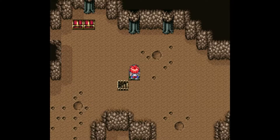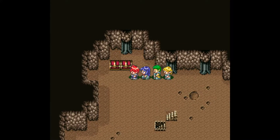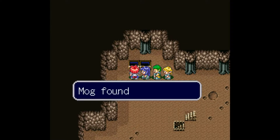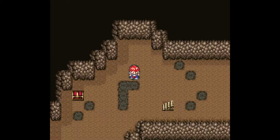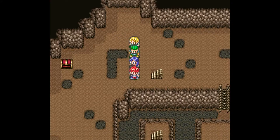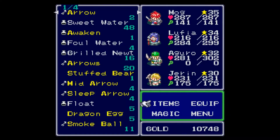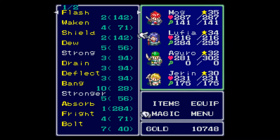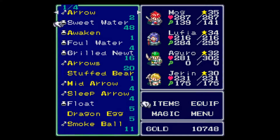We gotta meet a little fella here. One thing I wanna be careful with is not to fall into a pit — yes, you heard me right, there are pits. That's okay though; I did that on purpose because there's a chest down here that we're going to get. Just put on Float.